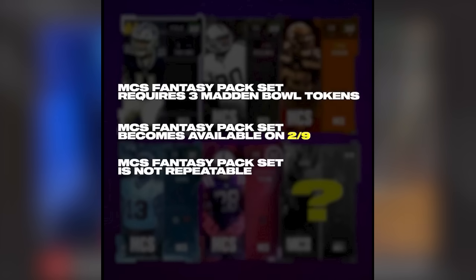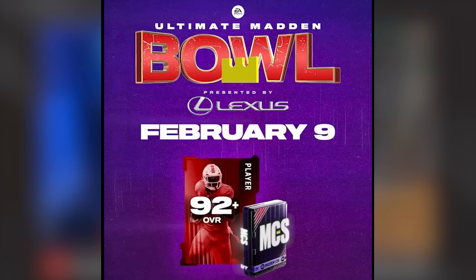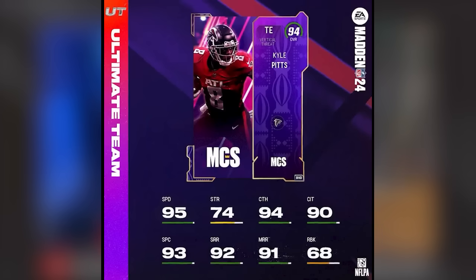Also, if you don't want to tune into the Madden Bowl, your MCS tokens can get you the Kyle Pitts instead. For those who do tune in on February 9th, you need to watch for 45 minutes to earn the free 95 speed Kyle Pitts. On the first three dates you also earn Standard Drop packs at 15, 120, and 240 minutes, and Madden Bowl token packs at 60 and 180 minutes. The 92 plus pack is also earnable — not sure if it's BND — but a lot of people got really good cards from it last year.